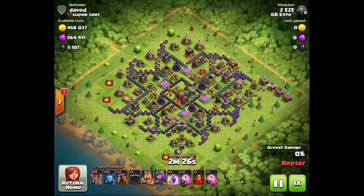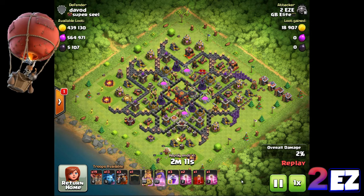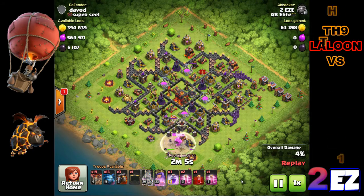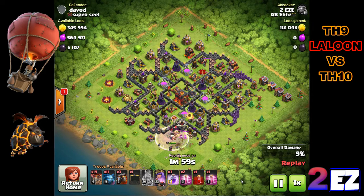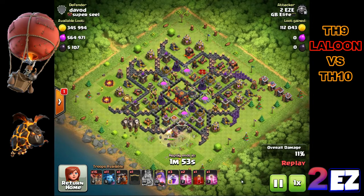This next one from Too Easy is a Town Hall 9 attacking a Town Hall 10 — we don't see many of those end up going for three stars. If I had to guess, this base has been attacked at least once already, maybe twice, because one of the Infernal Towers is already dead. Whenever you see a dead Infernal Tower, there's a good chance the other one might run out mid-raid. I don't have time to check if the crossbows are still loaded, but this is such a strong attack.